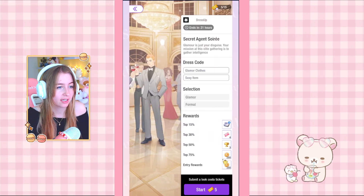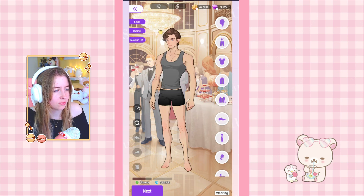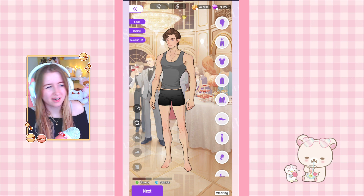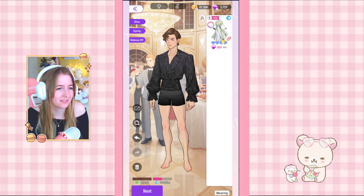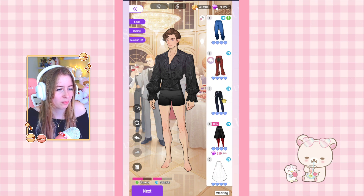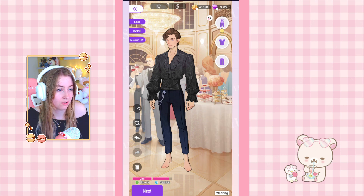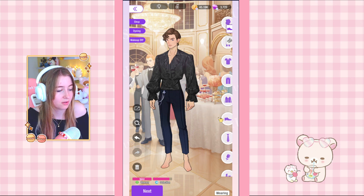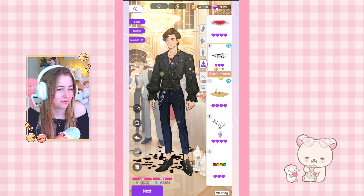This next one is Secret Agent Soiree: 'Glamour is your disguise.' It needs glamour and sexy items. Oh, it's a male character — I don't like doing these. I don't even know if I have glamour items. Normally I just reset this stuff so I get a higher score, slap on the perfume and a bunch of background pieces and often that does the trick. This is the best I can do.